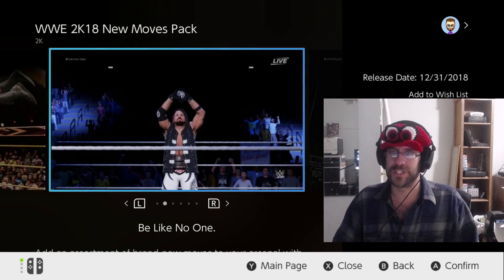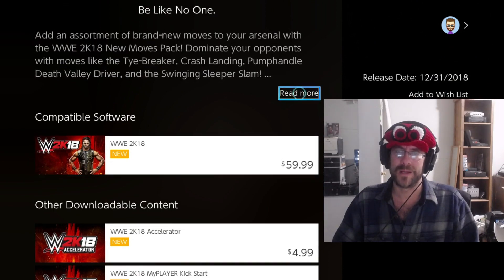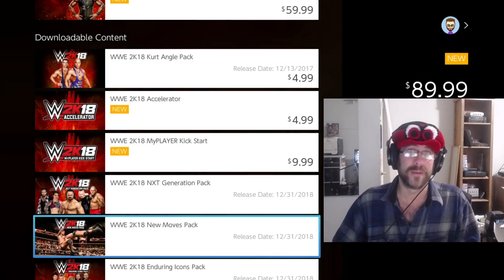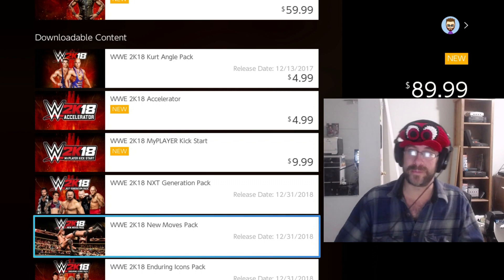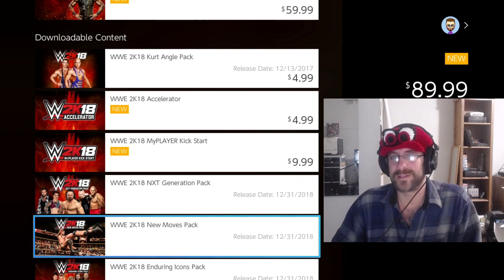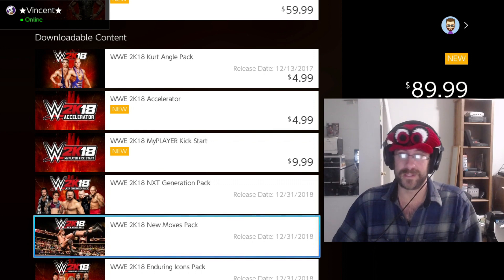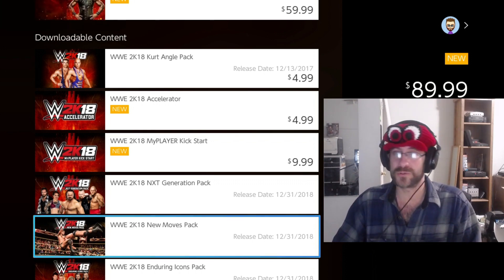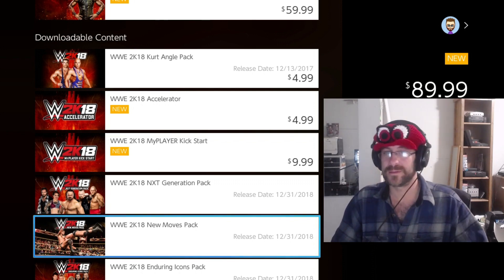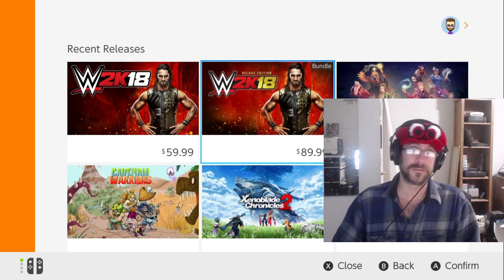The New Moves pack is more interesting. I don't know how much it'll cost, but I'm hoping it's super cheap because some of these things feel like they should be included in the game. But games today require massive amounts of investment, staff, and creative people, and are expected to live on long-term. I guess making a few bucks by continuing to support these games with $5 and $10 DLCs — I'm kind of okay with that. So that's WWE 2K18 and the deluxe edition — they're available now.